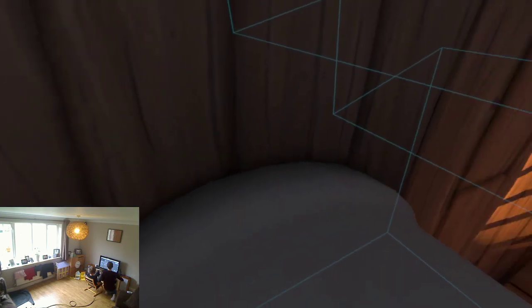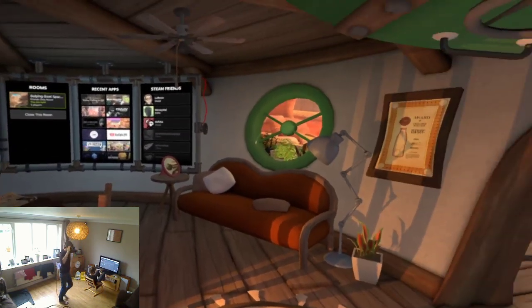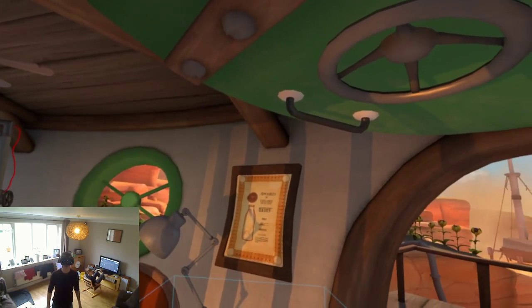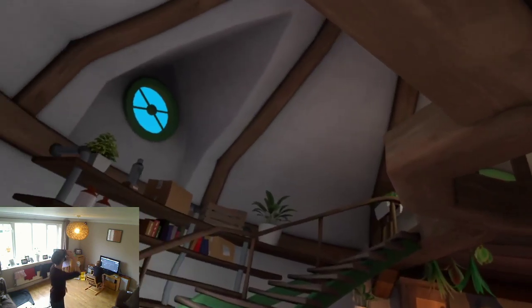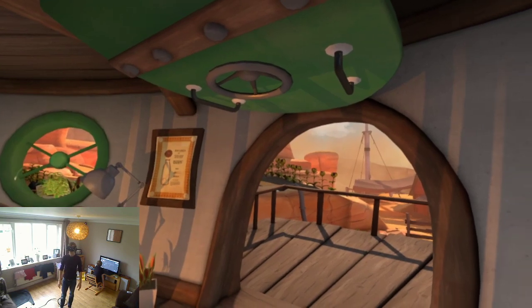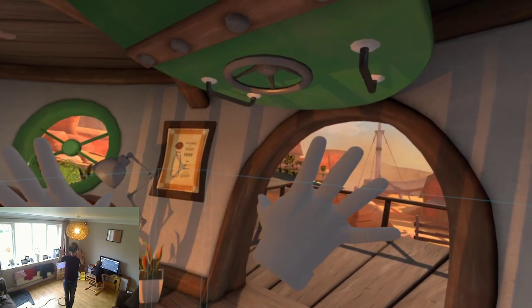I'm going to do that again. Hopefully this works — I'm going to go to the camera which is here. Right, so can you see my face in the camera, like in the screen? Can you see me? Okay, like that. Okay, so if I bring my hands up, yeah, you should see my hands in the game and in real life.